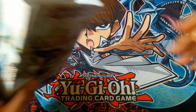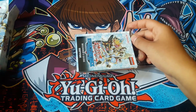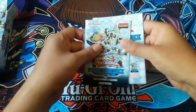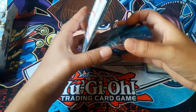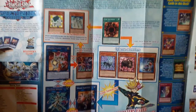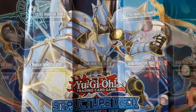Let me open it up. Inside is the deck and the rulebook with the new link summoning rules, and here is a card deck list as well as some combos you can do with the deck, some advertisements for other products, and on the other side is the play map — looks pretty cool.